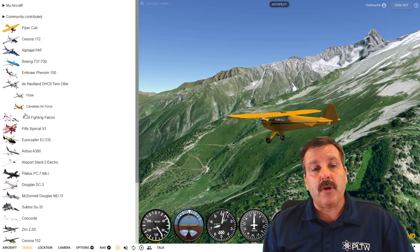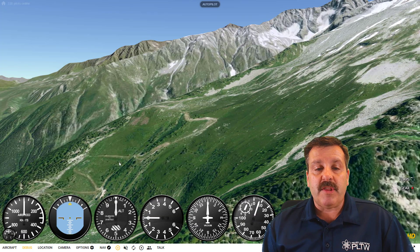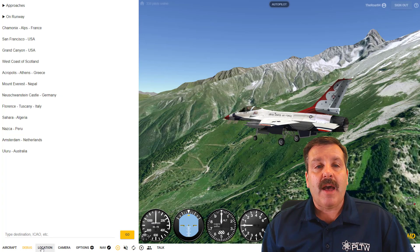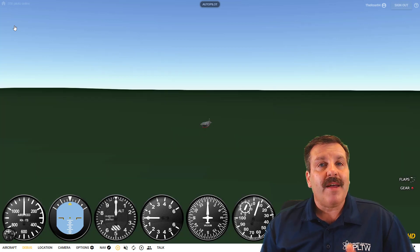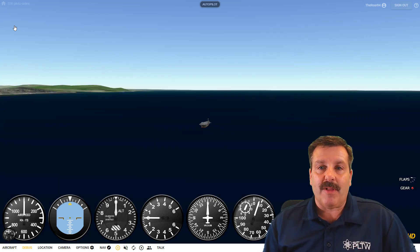If you have made it that far, let's work on a different kind of project. I need you to go to the F-16 Fighting Falcon. When that shows up, we're also going to pick a special location — click on approaches and use the USS John C. Stennis carrier.